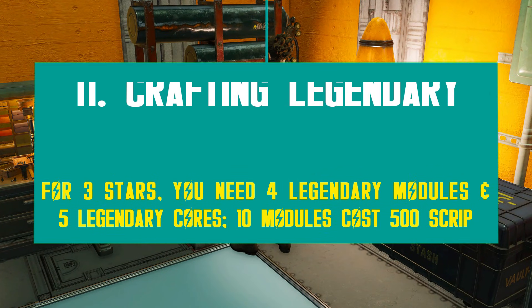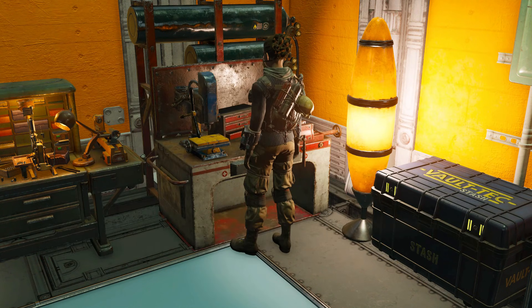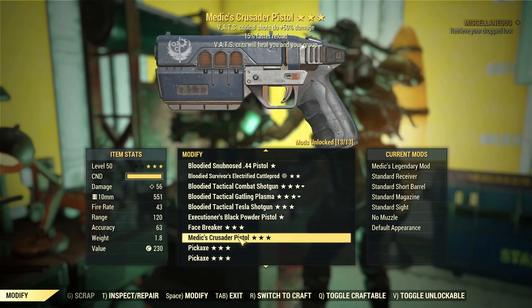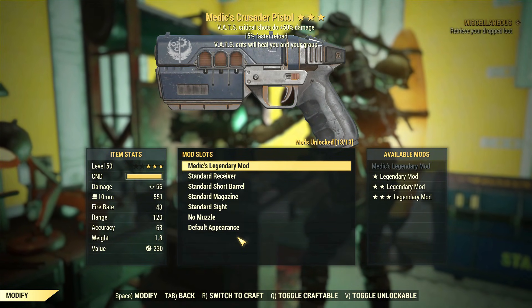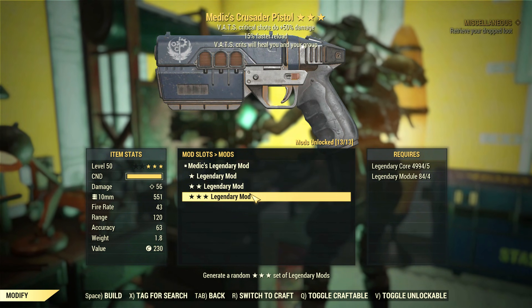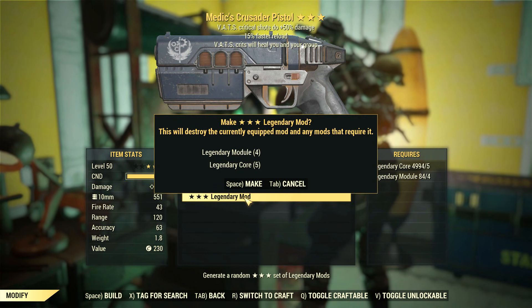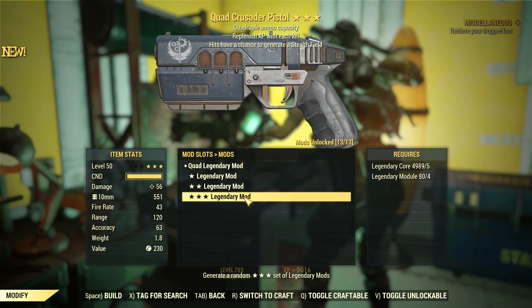Now it's time to return to the legendary crafting requirements, which are insanely high. Bethesda did decrease them a bit during the testing period, but the numbers are still unrealistic. It's not so much about the cores, because those can be farmed endlessly — all you need is time and some luck to find public events. The problem resides with the legendary modules.